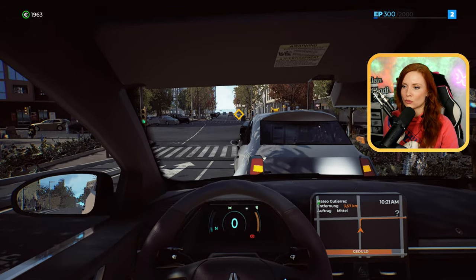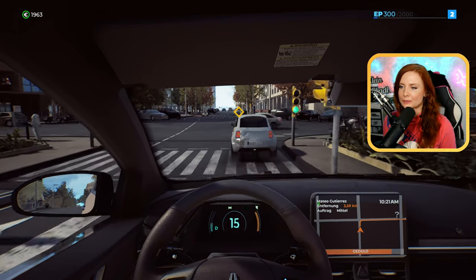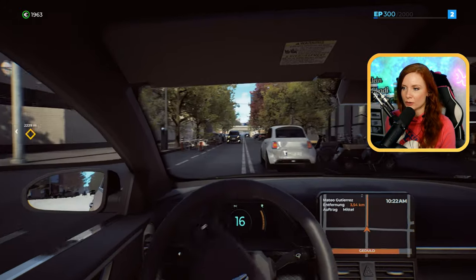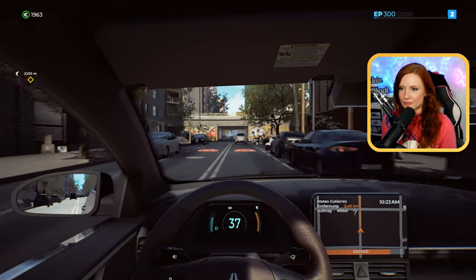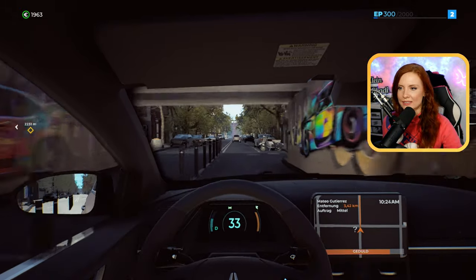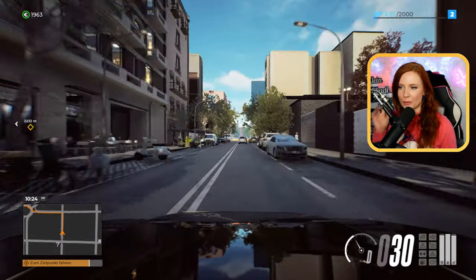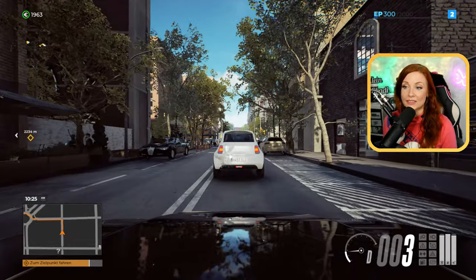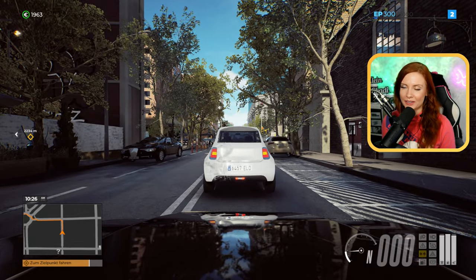Das war mein Fehler, es tut mir leid – ich habe geguckt, wo mein Blinker ist. Tut mir wirklich leid, meine Versicherung wird sich bei Ihnen melden. Wir können auch noch mal ein bisschen in die Außenansicht gehen, damit wir ein bisschen von der Karte sind. Was nämlich wirklich schön aussieht – was ich euch in der Garage auch noch zeigen kann, sind die anderen Fahrzeuge, die wir freischalten können, die nämlich auch wirklich schick sind.